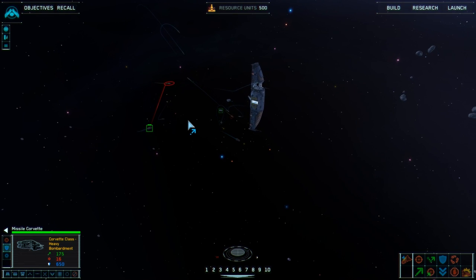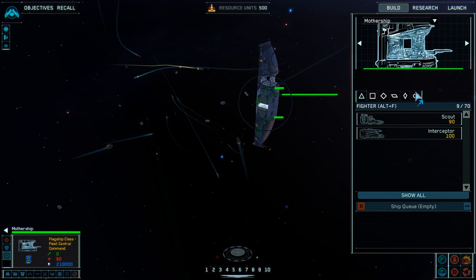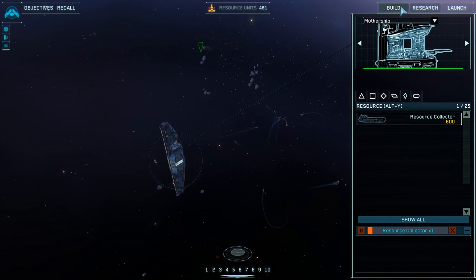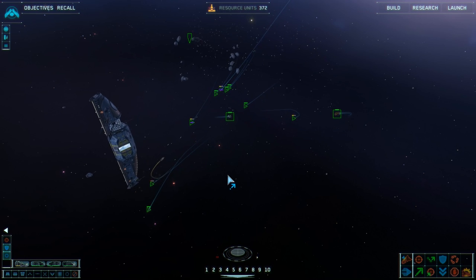You know what, I'm kind of gutted that Homeworld Cataclysm isn't actually in this remastered kit. I'm going to use this time - let's build another one of them. Because if I remember rightly, you keep the ships you've got with you on the other missions.